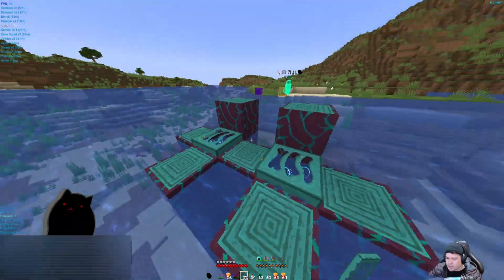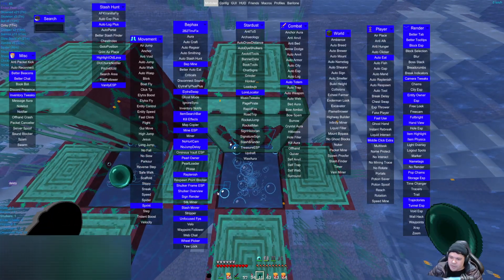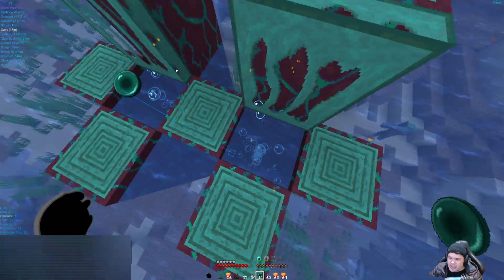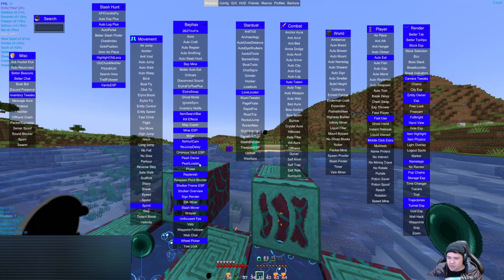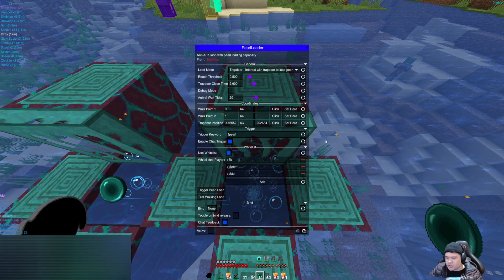You set the pearl bobbing station and set your pearl here as main. You will need an alt account — that account will stay in the place you want to move your stuff to and load your pearls, so you can use your bed to go back to the input place and then come to the output via that account loading your pearl. You do that by using another module called Pearl Loader; you'll need to set the trapdoor position in here.